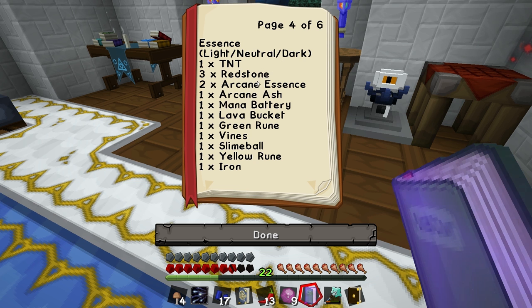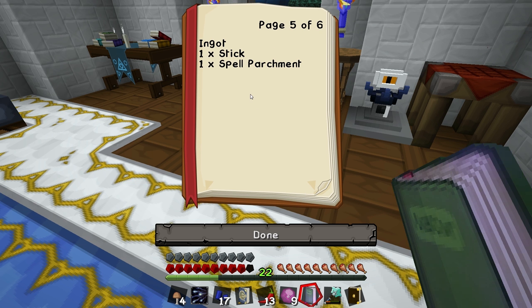That's not so bad. TNT, 3 Redstone, 2 Arcane Essence, 1 Arcane Ash, 1 Mana Battery, 1 Lava Bucket, 1 Green Rune, 1 Vines, 1 Slime Ball, 1 Yellow Rune, 1 Iron, 1 Stick, 1 Parchment.